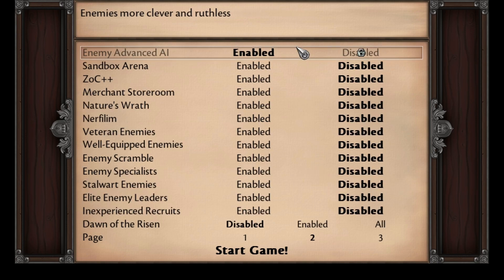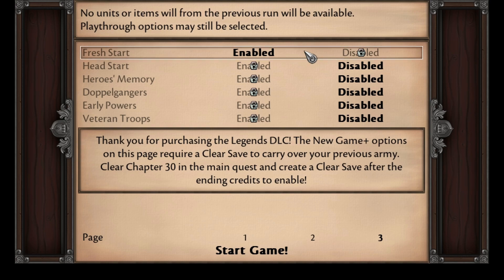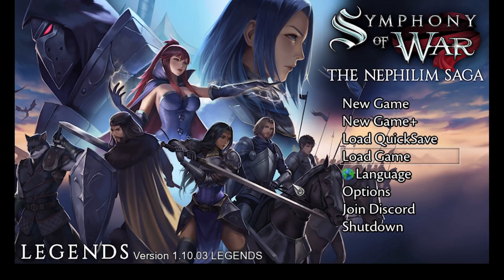As you can see, the secondary options are pretty much all disabled except Advanced Enemy AI. I can confirm that the AI are very ruthless and quite smart. And of course, as it's not a New Game Plus playthrough, none of those NG+ options are enabled.